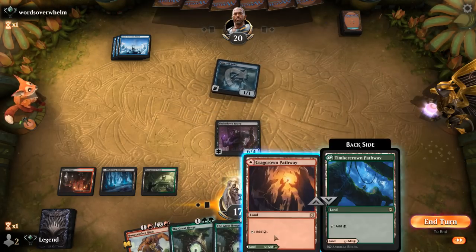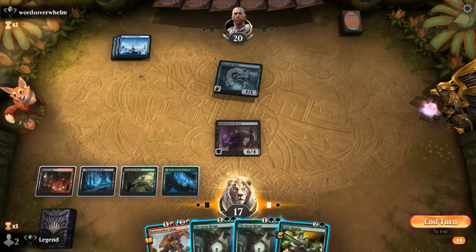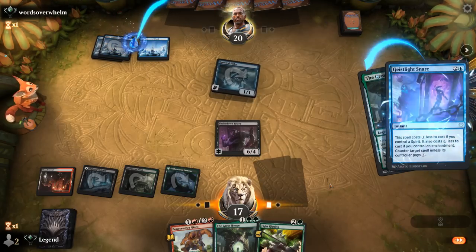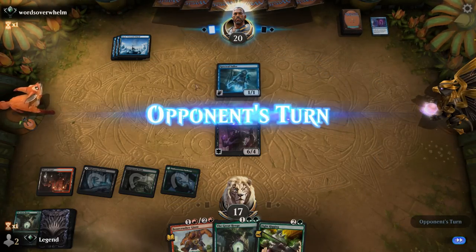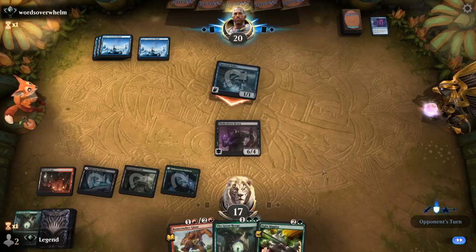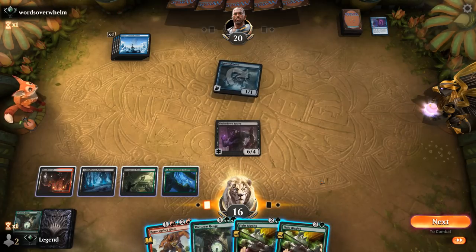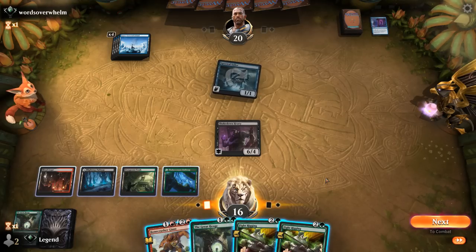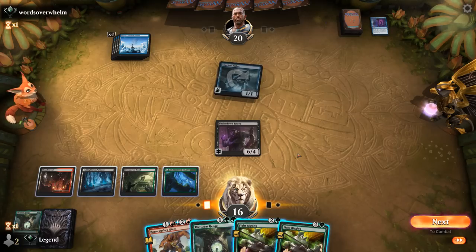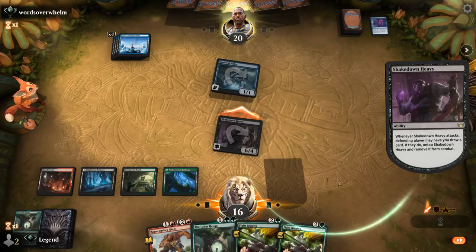Found our second green source. We have double Henge so if one gets countered it's not the end of the world. I should probably start by attacking and see what the opponent does. We get to draw. I guess we'll get the Henge countered, or we can keep up Stomp if the opponent makes a play on their turn. I'm okay with them countering a Henge — then hopefully they tap out so we can play our second Henge plus maybe a Fight Rigging. Opponent passes, Fight Rigging is the draw. We don't have the mana to double spell.